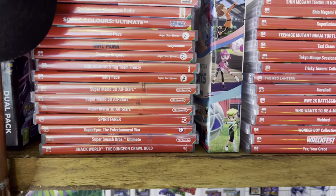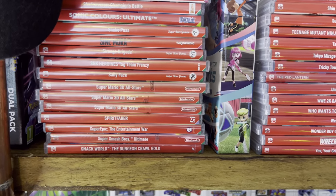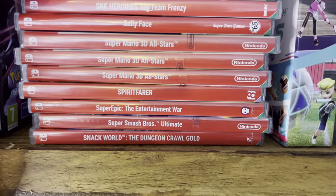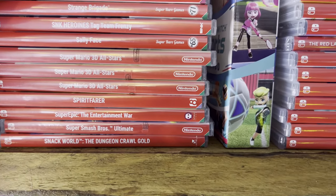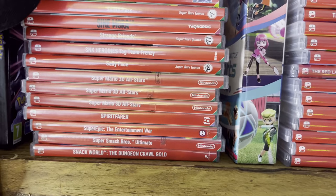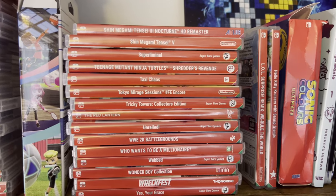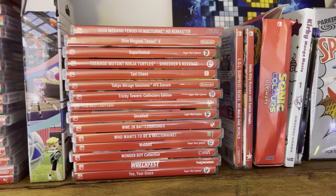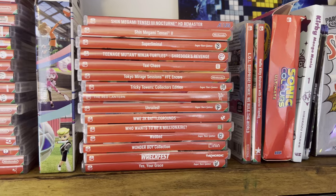I am the one who got a few copies of Super Mario 3D All-Stars - if anyone wants any, hit me up. Spiritfarer is a fantastic game - I'd say hidden gem but it's not really, it's an indie title that's actually outsold some big AAA games. I completed it digitally and then had to pick up the physical release. Super Smash Bros - you know about that. Snackworld Dungeon Crawl is a really, really good fun hidden gem - I've invested about 30 hours into that, it's a superb game.